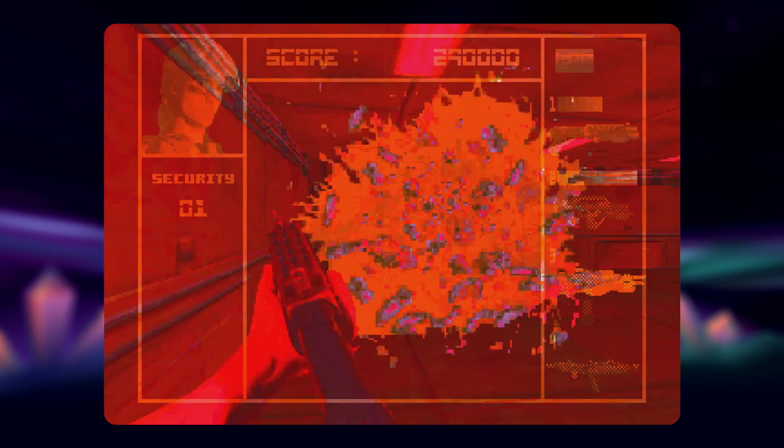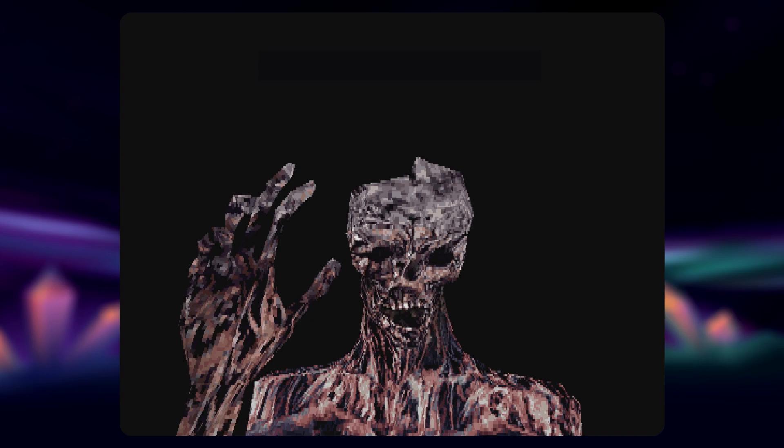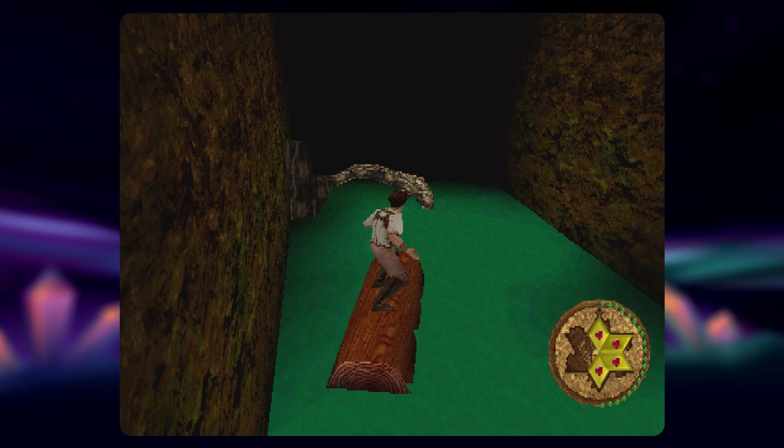Let's start from the top with The Mummy on PS1. Released also for Microsoft Windows, it was developed by Rebellion — best known for their Alien vs. Predator games — and published by Konami, who didn't suck yet. If you've seen the movie, you already know the story. Three heroes descend into an ancient tomb and mistakenly resurrect a long-dead supermummy named Imhotep. The game more or less follows the film's overall plot, though takes a few creative liberties.